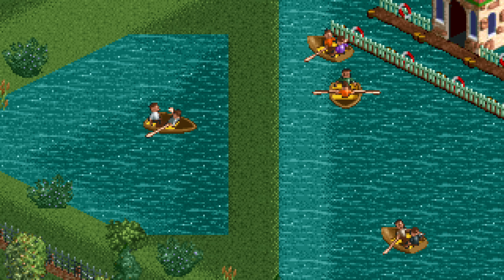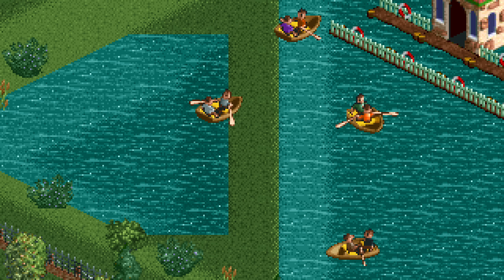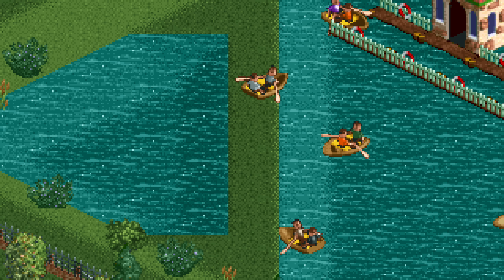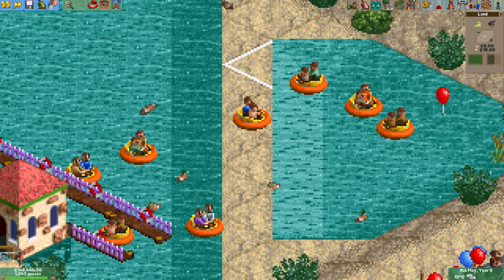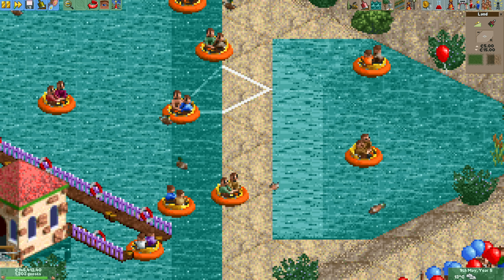If you put a small land bridge in between two bits of water, the guests will be able to cross it. So how does this work? Notice that every tile of this land bridge has at least part of it underwater.